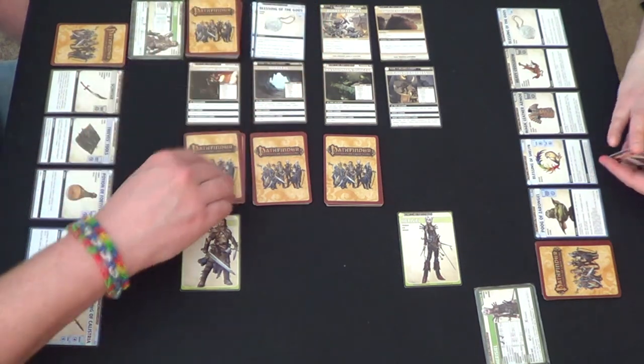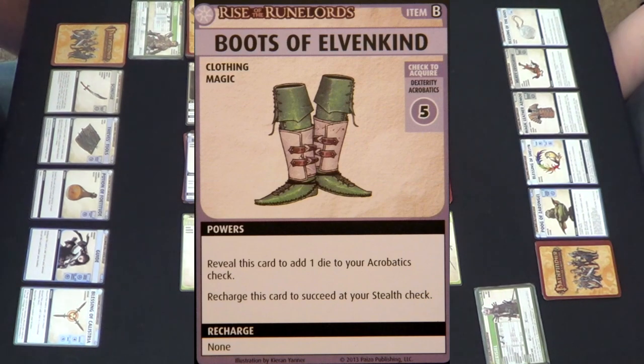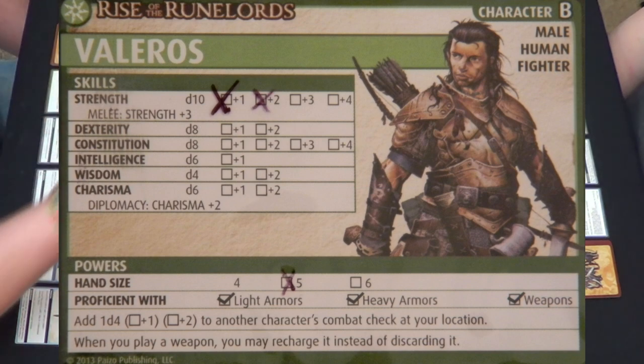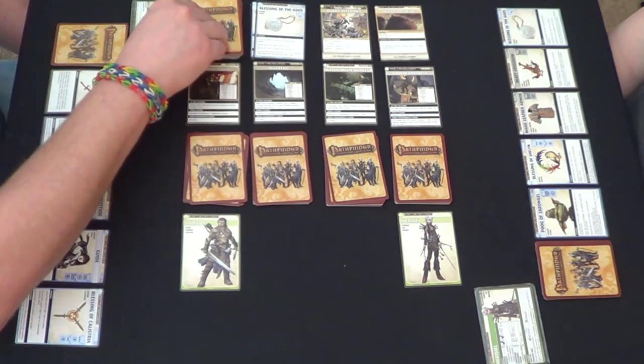I will flip over the next card — Boots of Elvinkind! Dexterity Acrobatics 5. My Dexterity is a D8, so I'd actually have to roll a seven with a D8. And I rolled a two, so — whoop. This is going real well for us here.